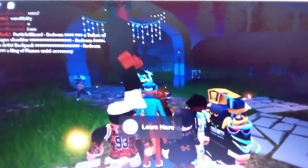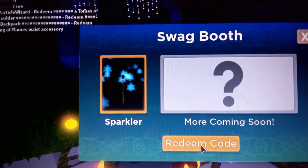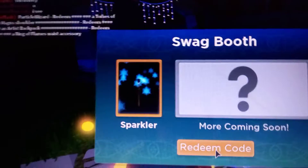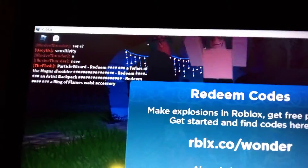You're gonna hold E and click on E on your keyboard if you're using a PC, and then you're gonna click on Redeem Code, and then you can redeem them all.